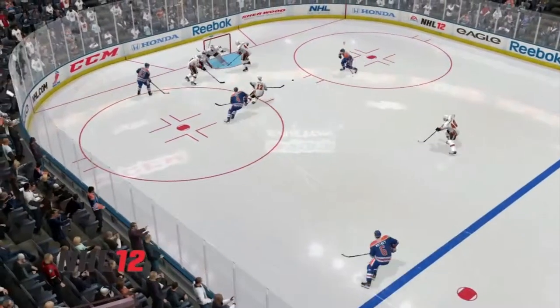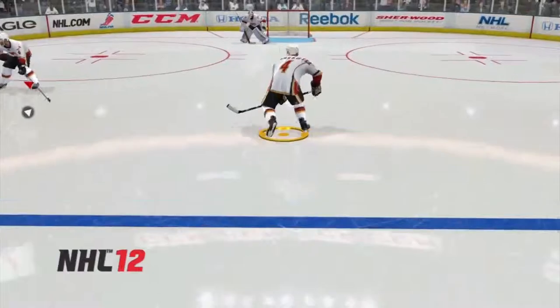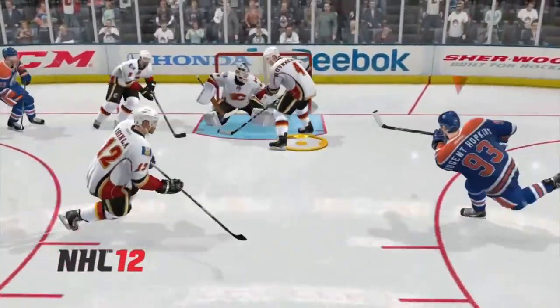Watch here in NHL 12 as Bouwmeester doesn't pick up the weak side winger who's charging to the net, allowing for an easy pass across and a shot.